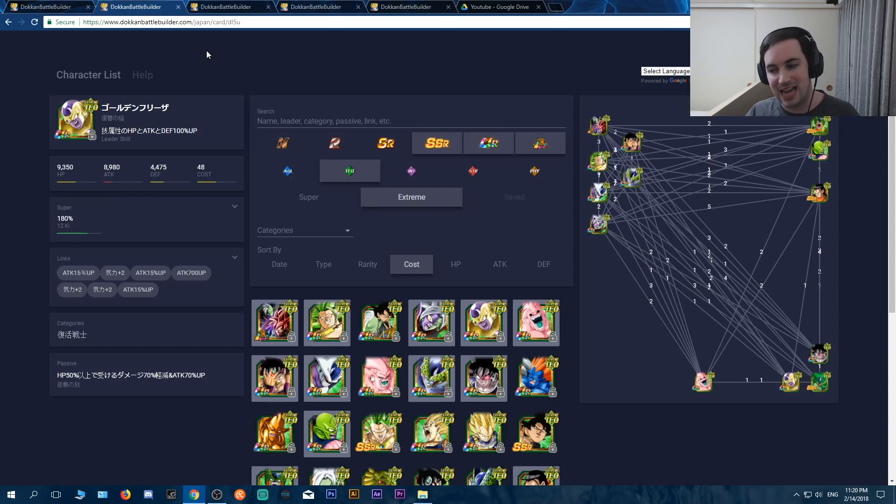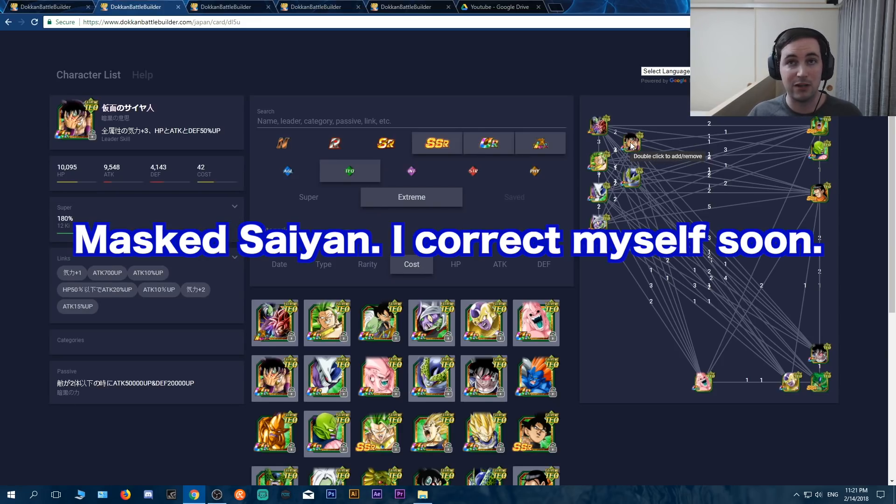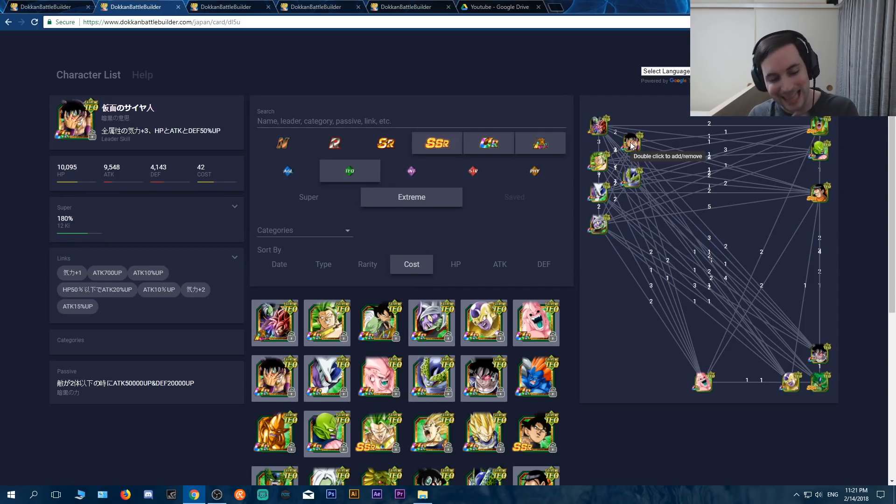So next we're going to move on to TEQ. LR Zamasu is here, along with Bojack — but I'm going to say right now, unless you have everyone in sets of two enemies, Bojack is useless to you. He does not get his passive because you have to be facing two enemies or less. So unless you go in and make sure you have nothing but two sets of enemies, Mighty Mask — or rather the Masked Saiyan as we know him, Bardock — is not going to help you either. Keep that in mind.